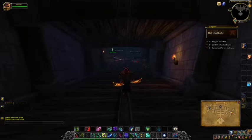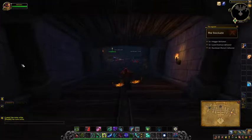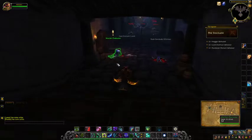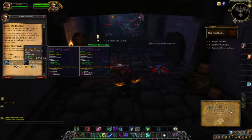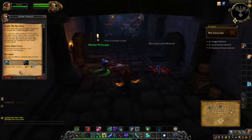The Alliance and Horde have different versions of this. We're going to get the quest here from Warren Thillwater. You need to go kill the bosses in this dungeon and you'll get a ring or a headpiece along with some gold.